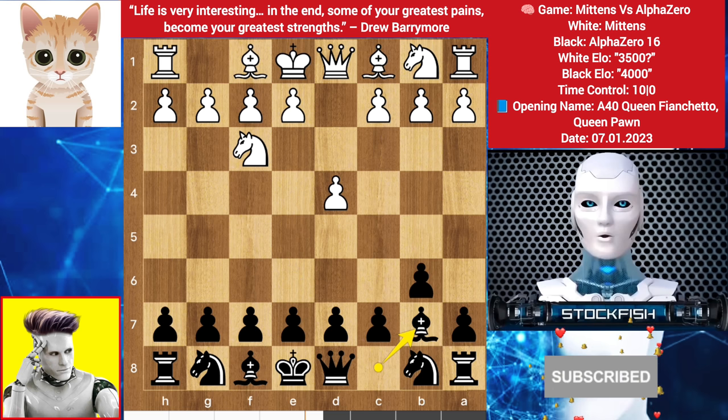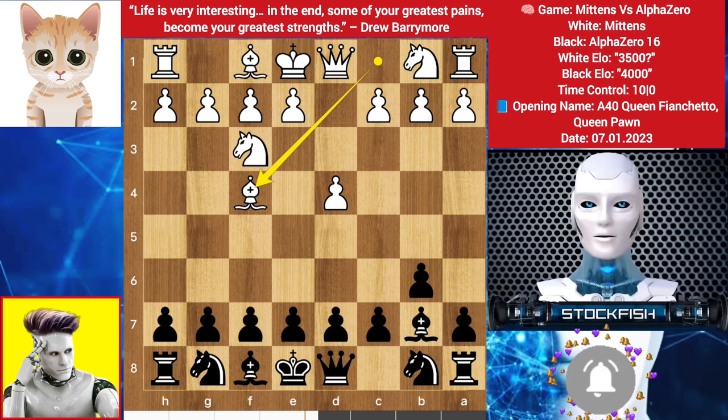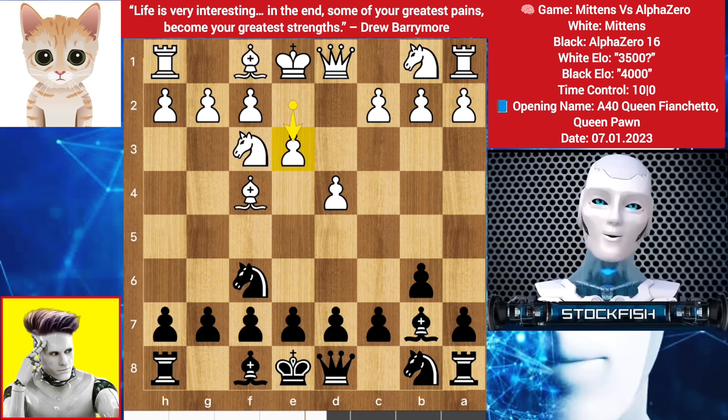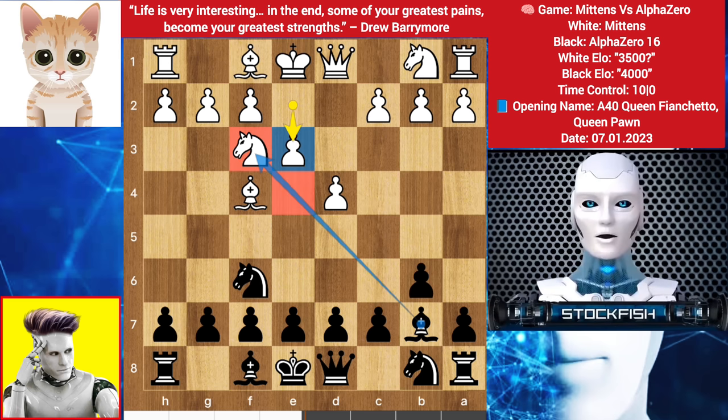Bishop to B7, Bishop comes to F4, Knight comes to F6. In this position, the best plan is to build the center structure by playing moves like D5, E4, Queen here, Knight behind the pawn structure. But Mittens chooses to play E3, and the problem is that Black gets the light square center for the bishop.